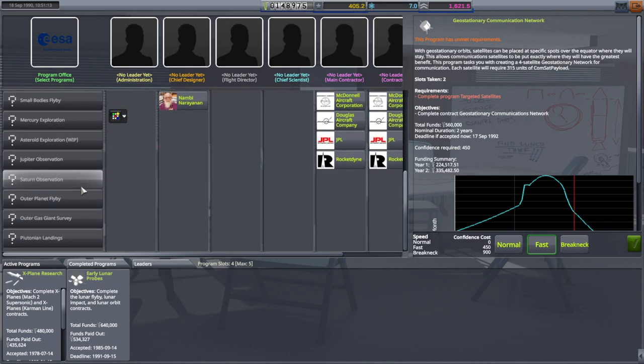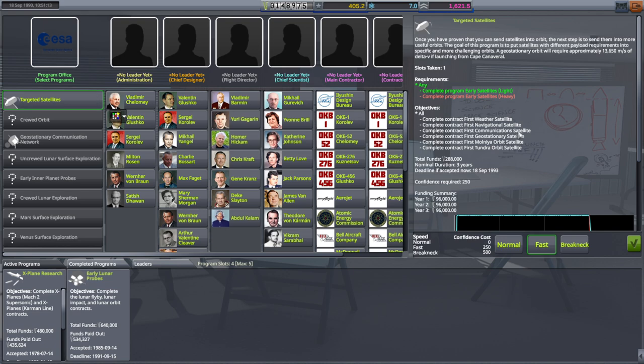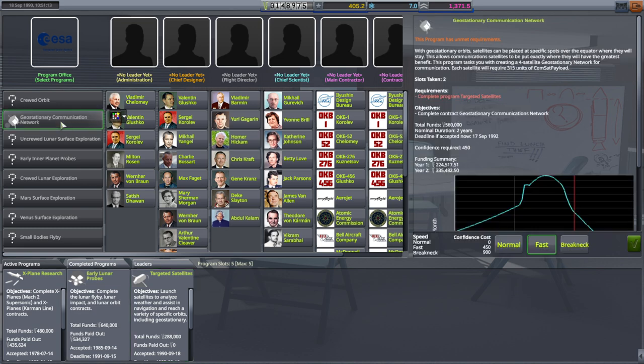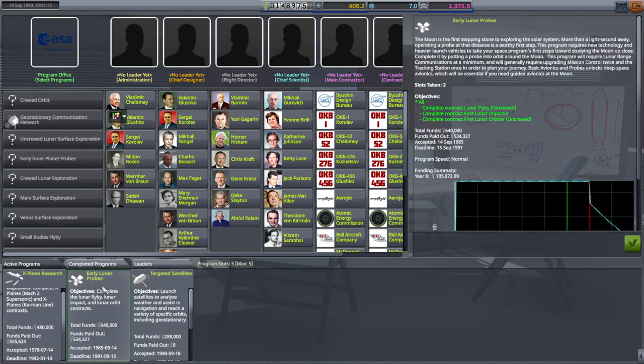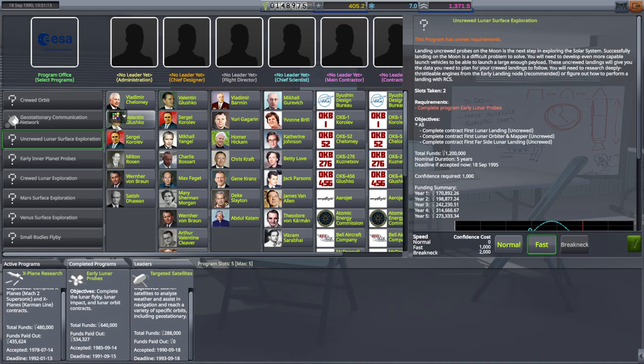After geostationary satellites it's pretty much a dead end — they don't make us do anything more after that. I think we'll pick this up as a means to deploy our additional science — the new science we're going to be unlocking, the orbital perturbation experiments, etc. — and use these contracts to fund those launches since we're going to want to launch anyway. Might as well get paid for it. I'll pick this up and go fast with it. Once we complete the early lunar probes, we'll quickly pick up the geostationary communication network contract, do that, then move on to uncrewed lunar surface exploration.